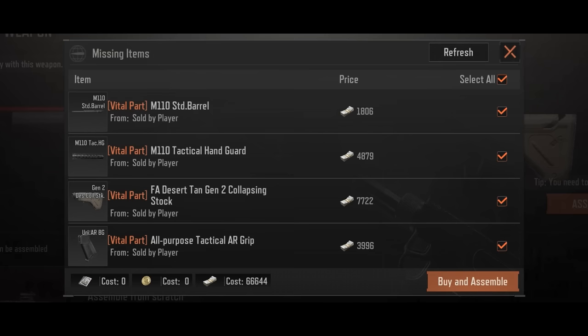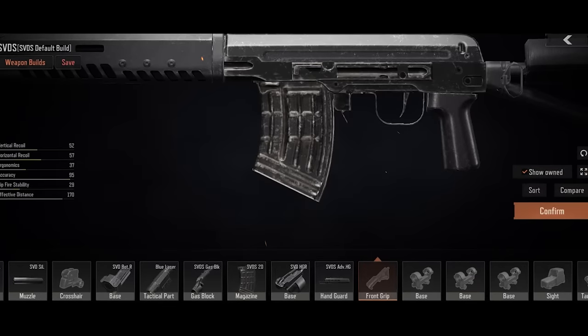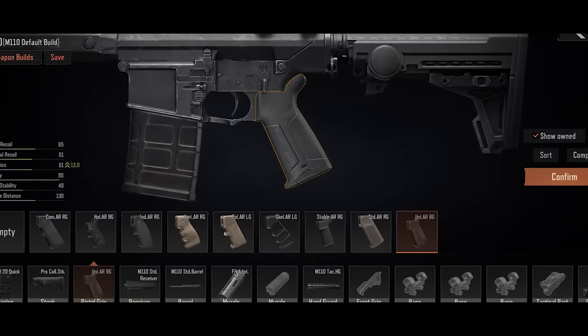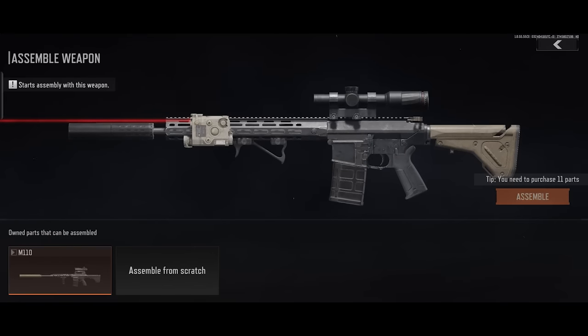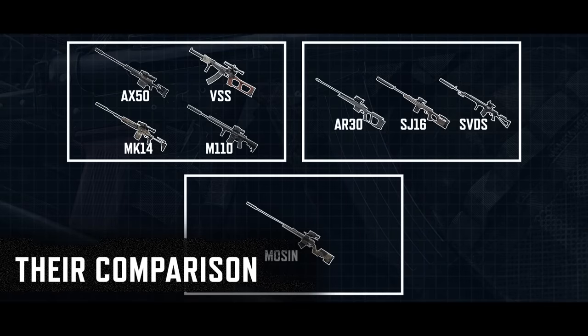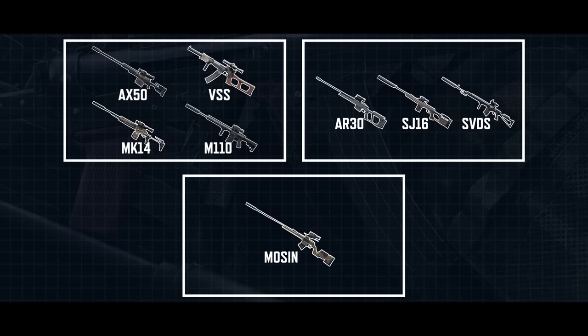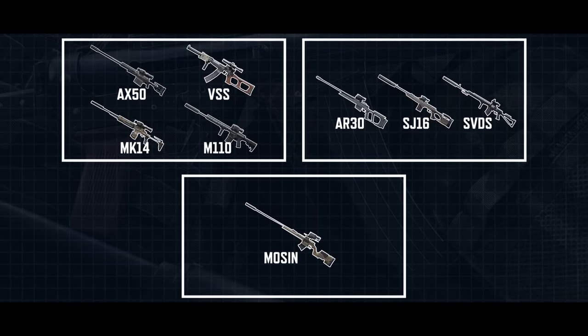Many of these weapon accessories are very pricey, including high-power scopes, large magazines, and stocks that effectively increase stats. Make sure you have enough Koen ready when you begin modifications. Marksman and Bolt Action Rifles can be roughly divided into three tiers based on their price and damage-dealing ability.